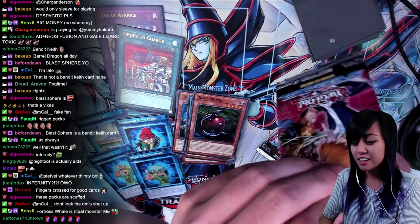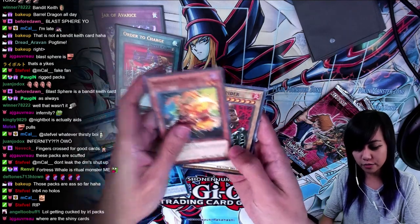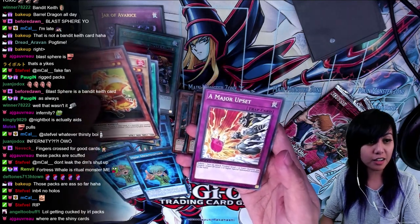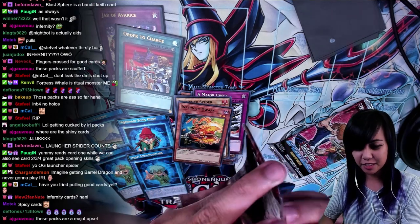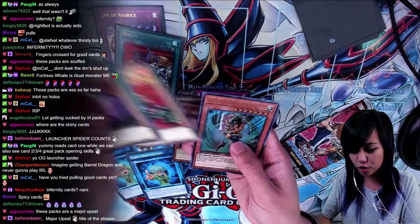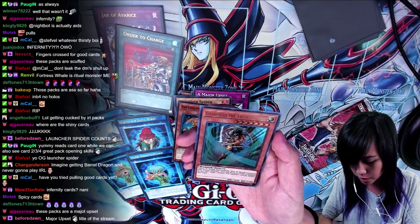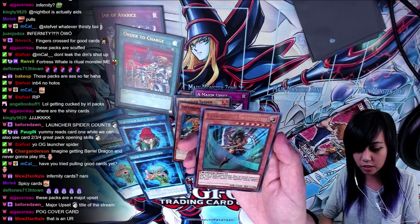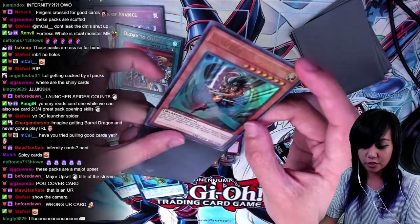Please just give me something. Give me a Barrel Dragon, please. Infernity Dwarf, Launcher Spider, Gravity Axe Grarl, and a major upset — aka me. Big upset. I'm really good at this obviously. Fire Reaper, Eternal Rest, Launcher Spider, and Gearfried the Sword Master — okay, this is an Ultra! Cannot be Normal Summoned or Set. Must be Special Summoned with Release Restraint. Each time an Equip Card is equipped to this card, target one monster your opponent controls and destroy that target. Sick, dude. I knocked over my camera. I thought I wasn't gonna get any holos, but pog, I guess.